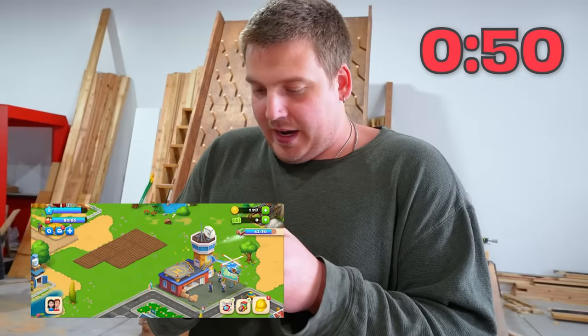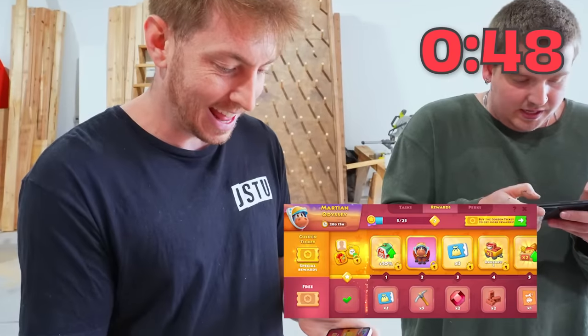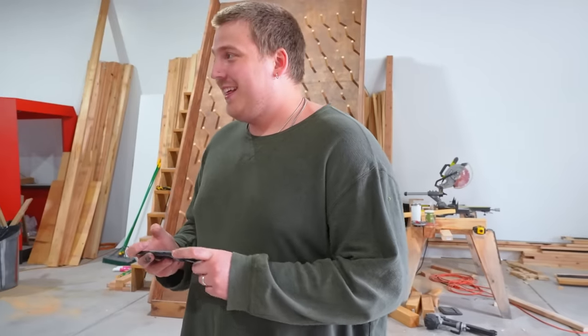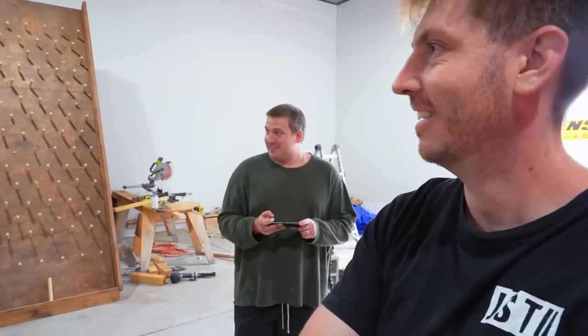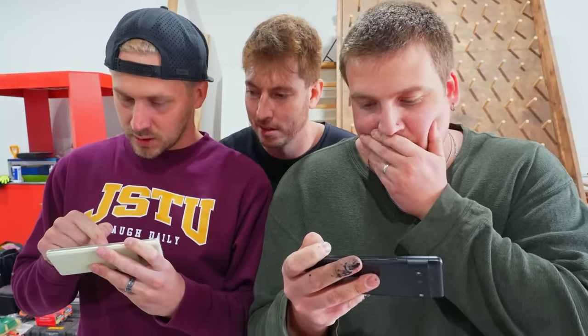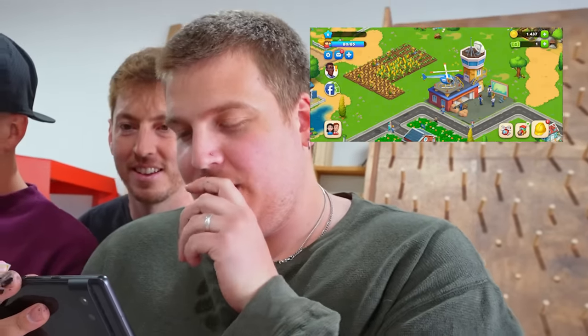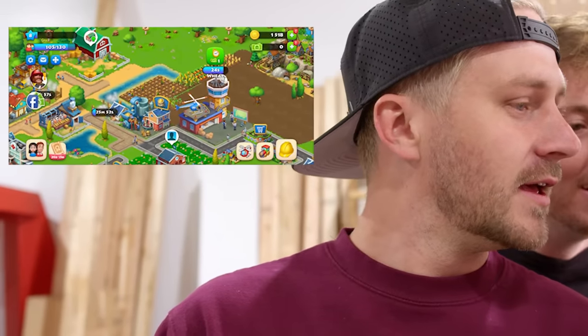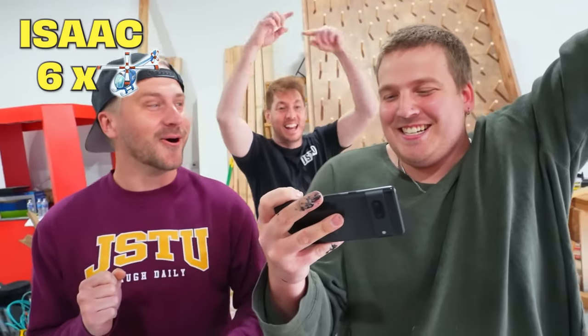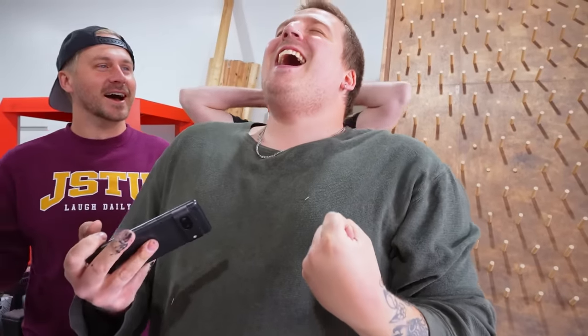Now I got to figure out what resources I need. Fifth helicopter out! No way — you did not do it at the same time. Isaac and I both tied at five helicopters somehow. Tiebreaker — next helicopter sent out wins the game. I literally just need these three wheats. Twenty seconds till my wheat. Boom — helicopter sent! I'm so cracked at Township.